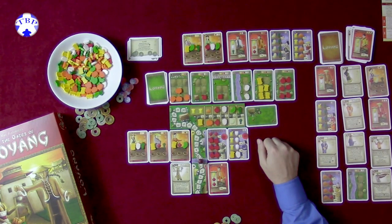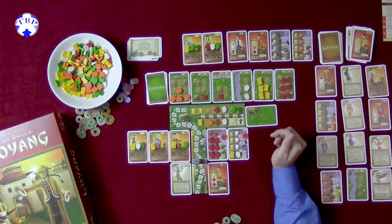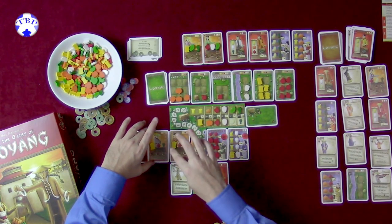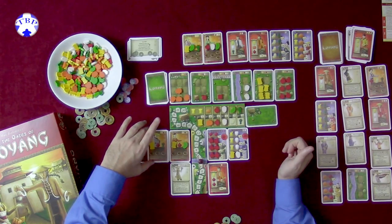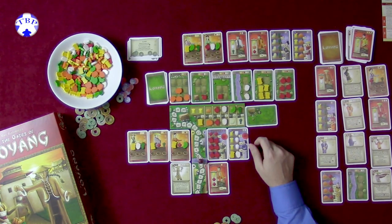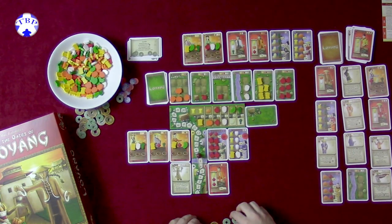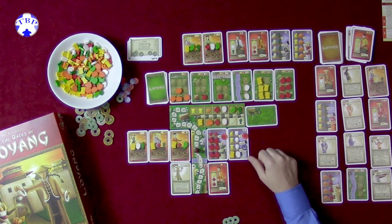Now we have a field full of radishes. There's nothing else really for me to do this round. I could buy from the shop, but I'm waiting until I get more cabbage planting ability. Hopefully the next field has cabbages. So I'll spend one coin to move up to eight, then nine coins to move up to nine.